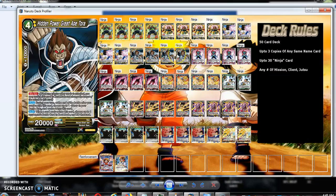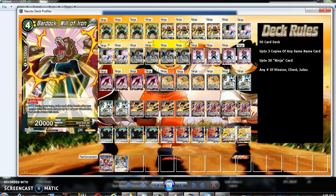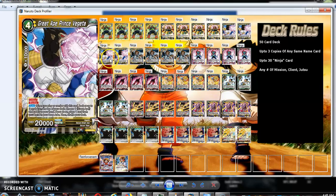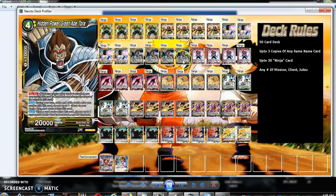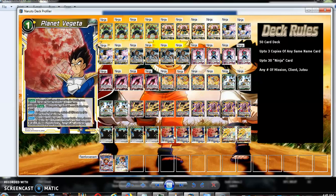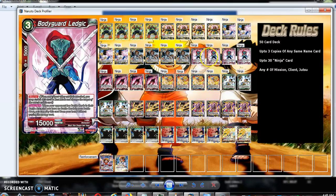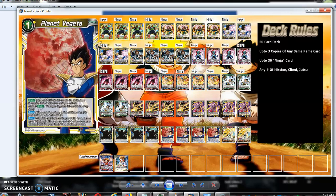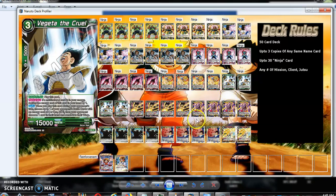Bodyguard Legic is a blocker, and most of the Apes are blockers too — Vegeta's a blocker, Tora's a blocker, Bardock World of Iron is a blocker. Three cards times four copies gives you twelve blockers. They're Great Ape blockers, so you can attack with them and then untap them with Planet Vegeta. That's your defense — that's why there's no Flying Nimbus or anything like that in here. You're relying on Bodyguard Legic and the Apes themselves to defend you. You're trying to go very aggressive and counter-play at the same time, already stopping your opponent from making good plays, so you have very little need to defend when you're stopping them in their tracks.